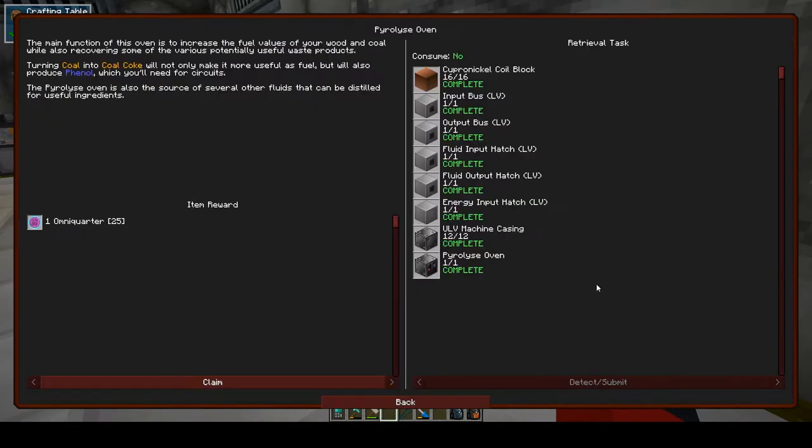The other machine we're going to make is the pyrolyse oven. The main function of this oven is to increase the fuel values of your wood and coal, while also recovering various potentially useful waste products. Turning coal into coal coke will not only make it more useful as fuel, but will also produce phenol, which you'll need for circuits. The pyrolyse oven is also the source of several other fluids that can be distilled for useful ingredients. We need cupronickel blocks, input and output buses, fluid input and output hatches, an energy input hatch, some ULV machine casings, and the pyrolyse oven controller itself.